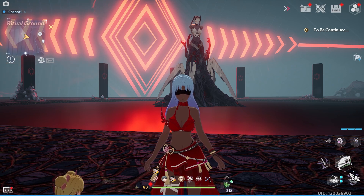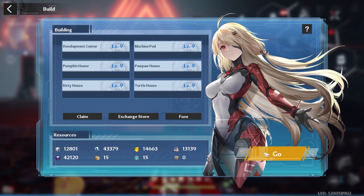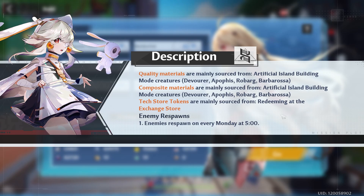Welcome to day 14 of the Vera series. Hopefully by now you're level 80. Starting out, you want to go to your artificial island, then go to Build, and hit Claim — because you can only hold these resources for 24 hours.